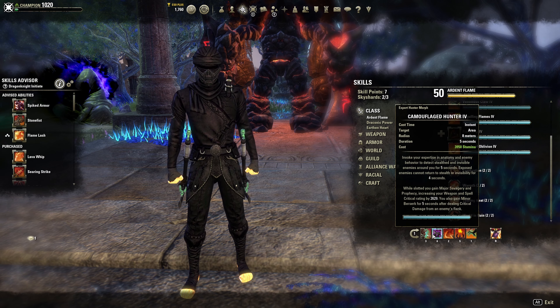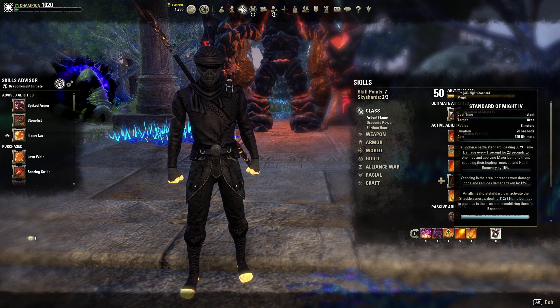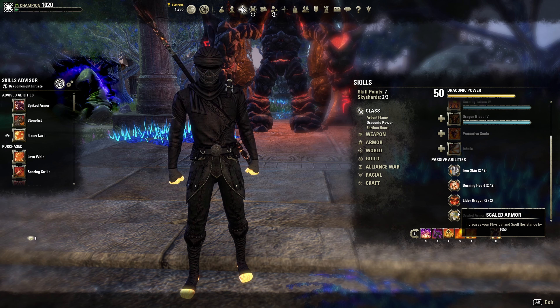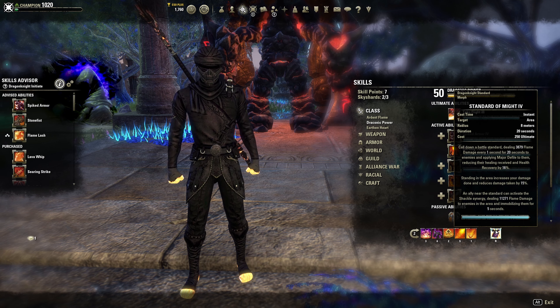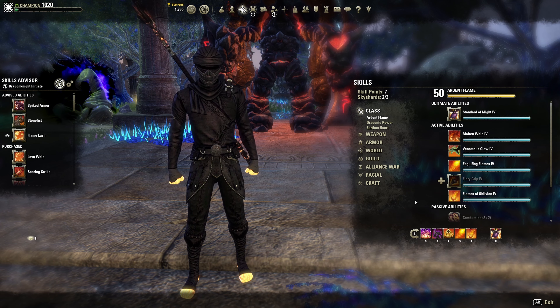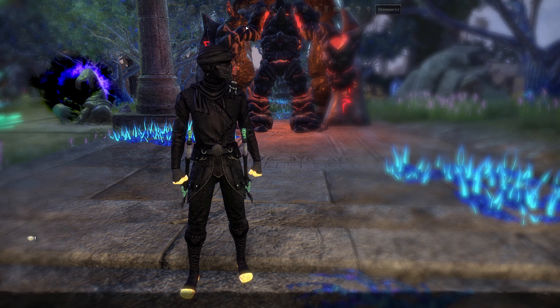These front and back bar slots could be flex spots if you want to add more DoTs — you could probably push over 104k DPS, which was our best parse. Standard of Might is our ultimate and it's not a flex spot — it does so much damage. The back bar ultimate slot is a huge flex spot; if you want to try Dawnbreaker on the back, go ahead. Personally, I'd just leave Standard of Might to make sure you throw it down as soon as you can, because it is a powerhouse.